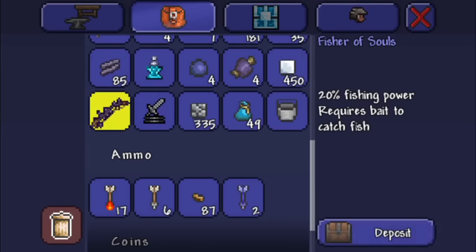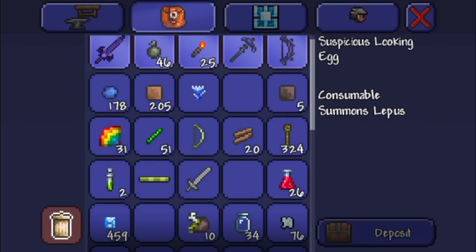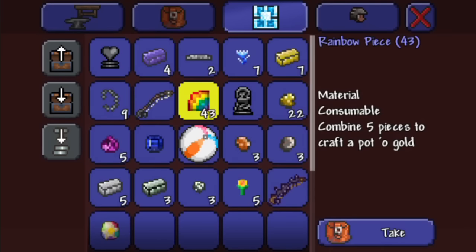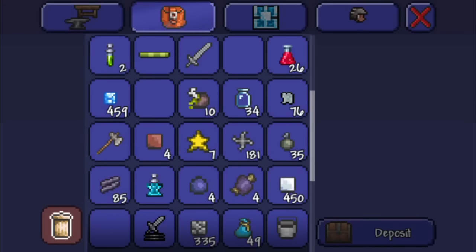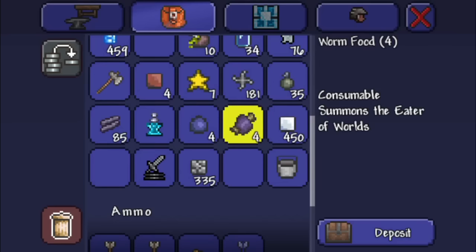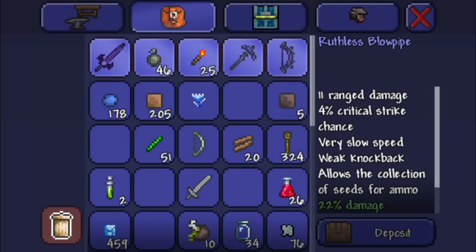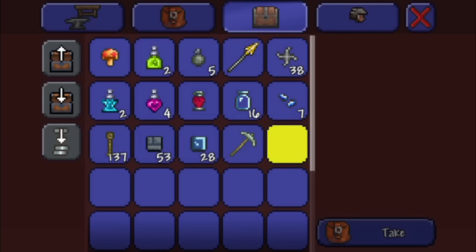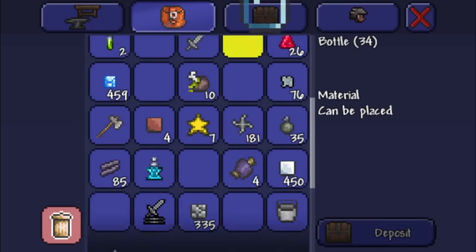This chest is going to have the fishing rod, the suspicious looking egg, maybe some rainbow pieces. I'll put the purification powder right there, some shadow scales, and maybe the Blowpipe. Now let's move on to the rubbish chests for the not-very-useful things.